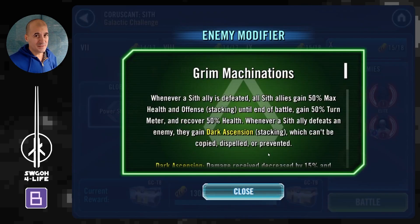The modifier for the Sith is one of the weakest modifiers, to be honest, because unless they defeat one of your guys, they don't really gain a whole lot of bonuses. When you defeat one of their allies they gain some health and so on, but it's nothing really to be scared about.